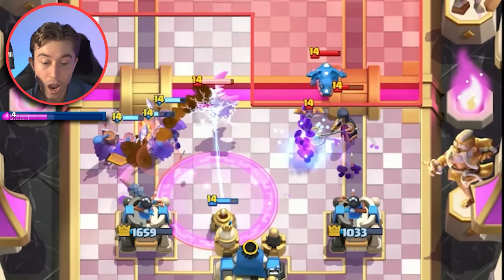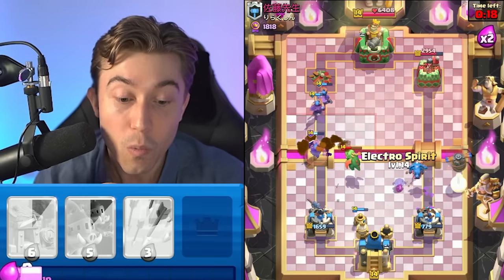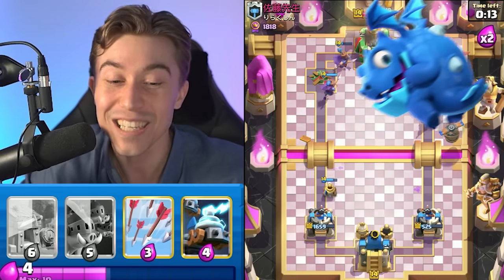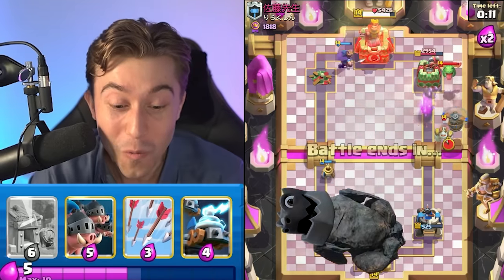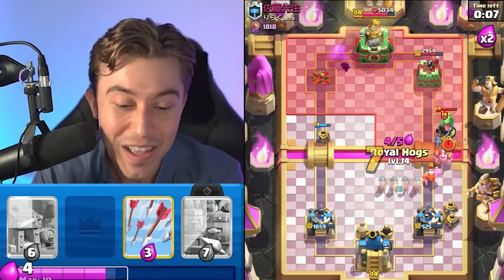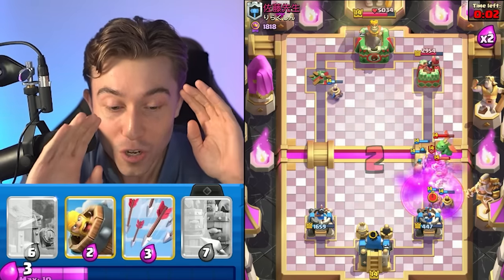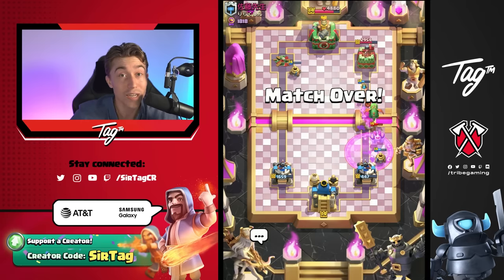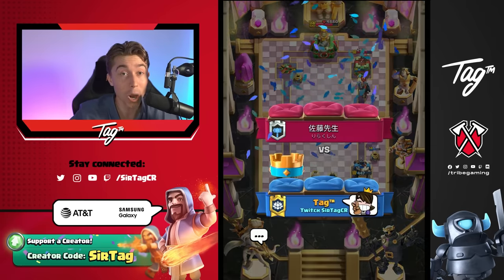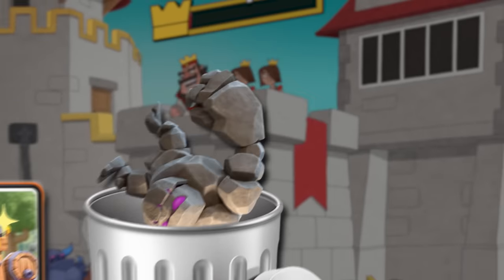Are we going to defend against a top ladder player? Please let me win this. We can go for an Electro Spirit to stun and reset the Electro Dragon. Getting a taste of your own medicine! No way — we just beat one of the better players in Clash Royale because of the Barbarian Hut. We wouldn't have been able to defend that with Goblin Cage, and there is no shot I was even expecting to be able to salvage that situation. GG, well played. It's cool to see the Barbarian Hut popping off. I thought it was going to be trash, but it totally trashed that Golem deck.